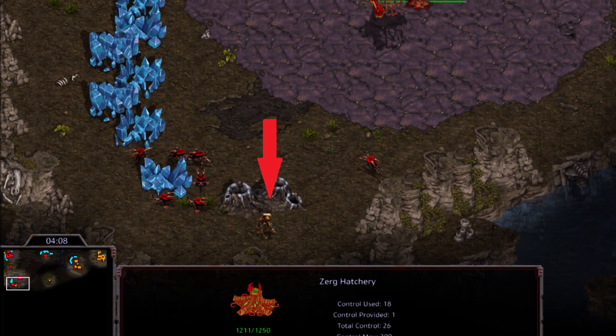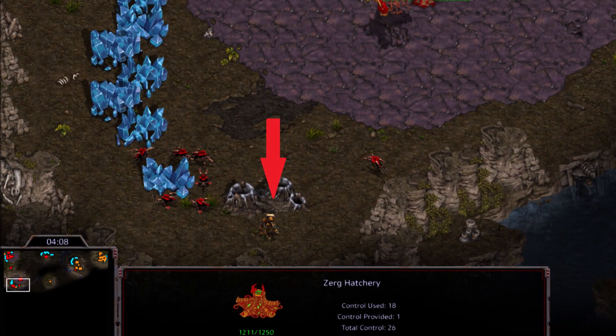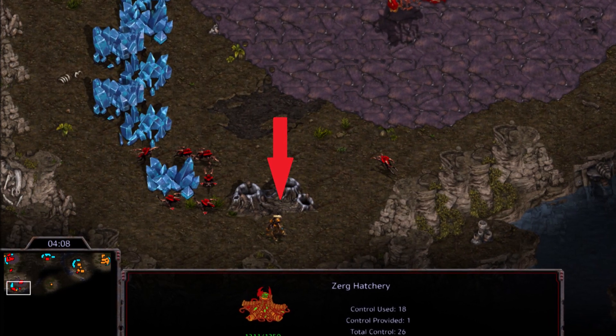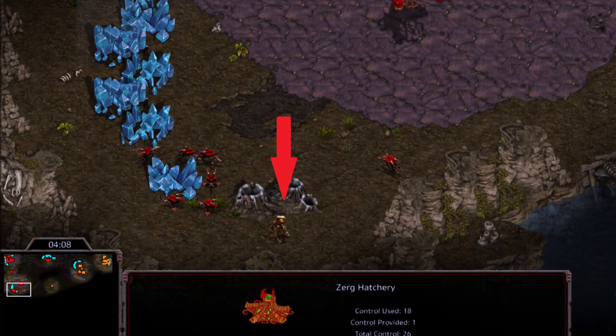So we're just going to be running through some videos — we'll run through it at half speed first, break it down for you, and then let you see it in real time so you know exactly how to handle it when Protoss just runs a zealot behind your minerals.